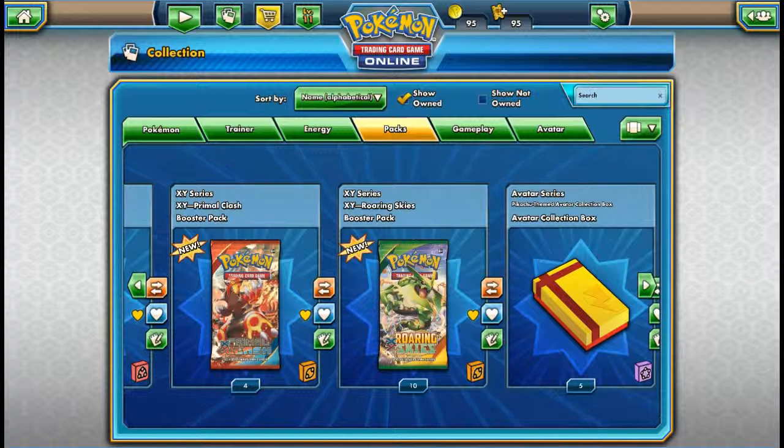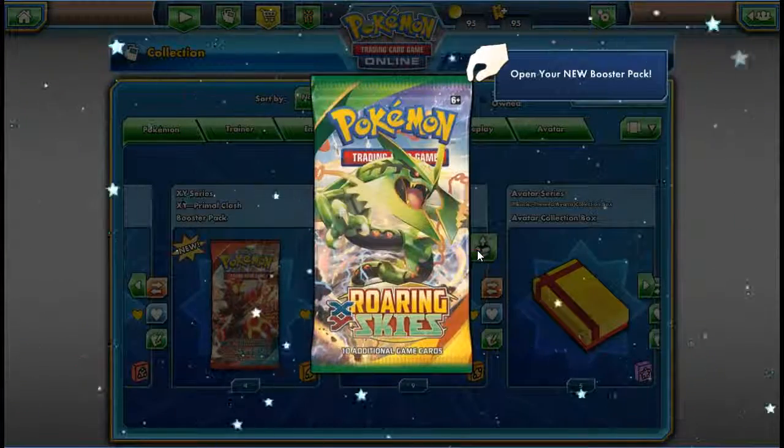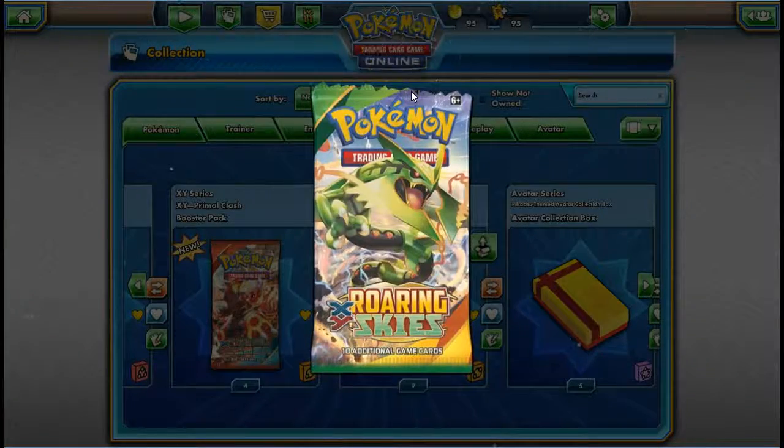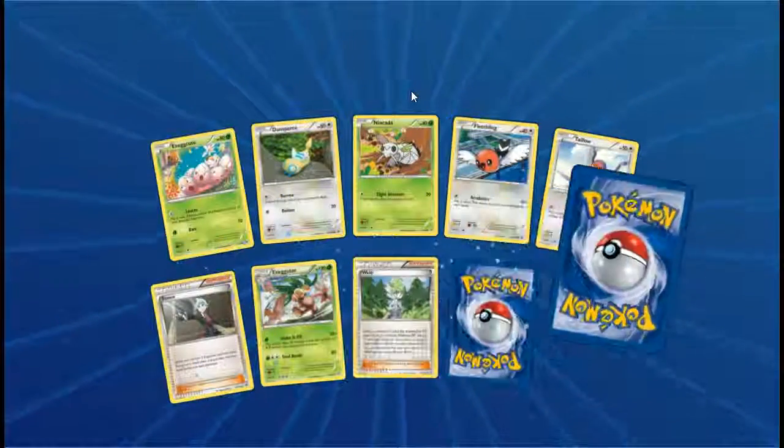So we're going to open 10 packs of Roaring Skies, because I want to irritate some meta players who are like, 'No!' I don't really have much interest in playing the game competitively, so I want to use my packs to physically open, because they're cool. And maybe I'll get something good — hunting for cards is much more fun than just getting them by trading.